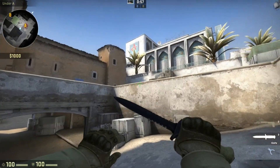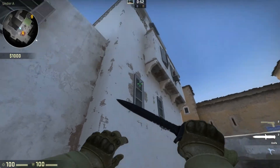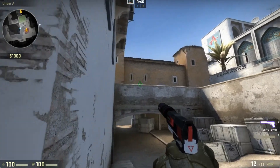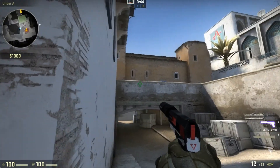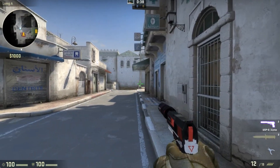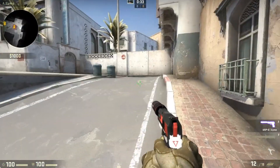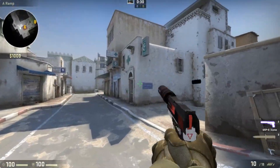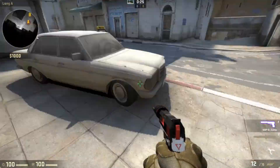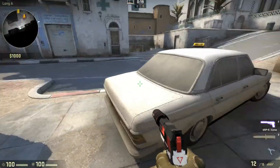Holy cow, this looks so fucking different, man. They still have this corner, but this corner is not as big as the last one, which was good for hiding. When T side pushed long, CTs could hide here and just pop their heads up and get some free headshots. And long looks — oh my god, it's so spread out, man. It's so wide. And I'm really happy that this burning car has been cleared off totally. I love it that this portion is cleared up.